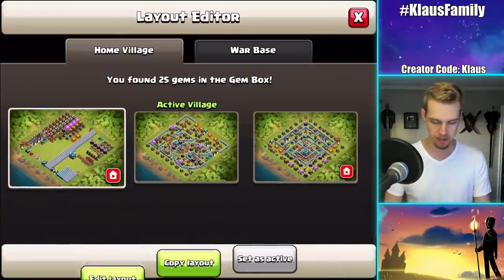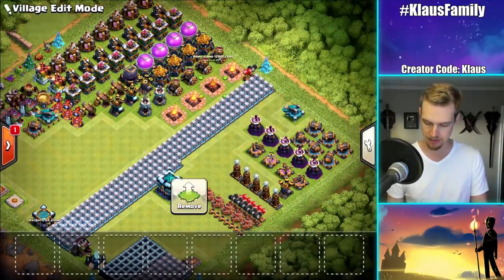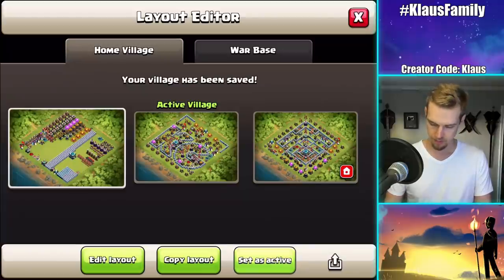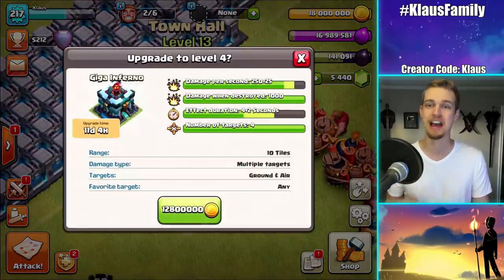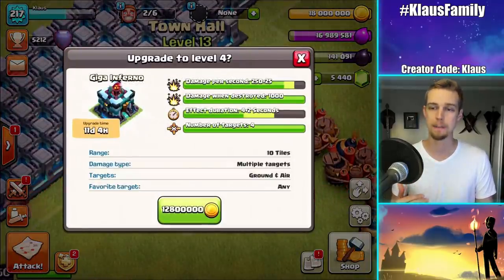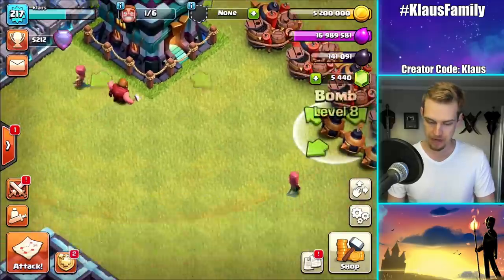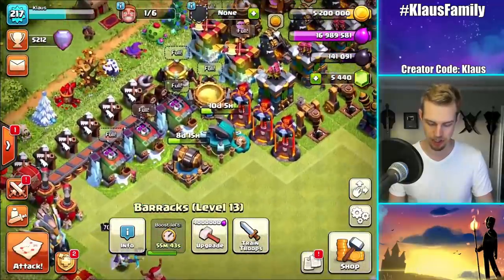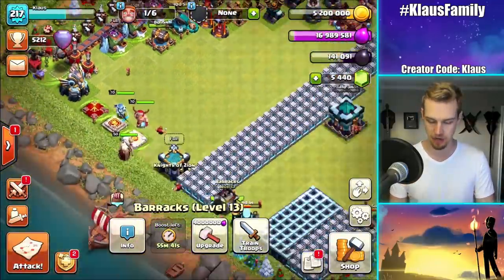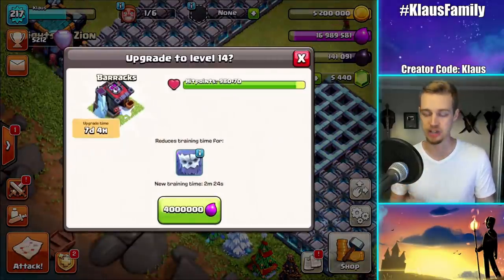Gem box is empty now. Let's go into the progress base and put both of these army camps back. Now let's upgrade some gold stuff — first and foremost, the giga inferno. That's 12.8 million elixir; it can be level four out of five, so one more level after this. Eleven-day, four-hour upgrade — three, two, one, BAM! Next up is the final barracks. We've got three max barracks and we're about to get the fourth one going — four million elixir, seven-day upgrade, three, two, one, BAM!